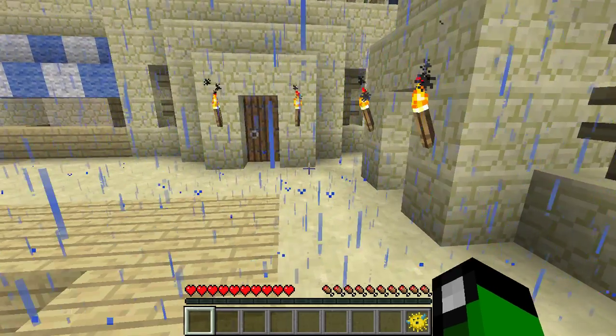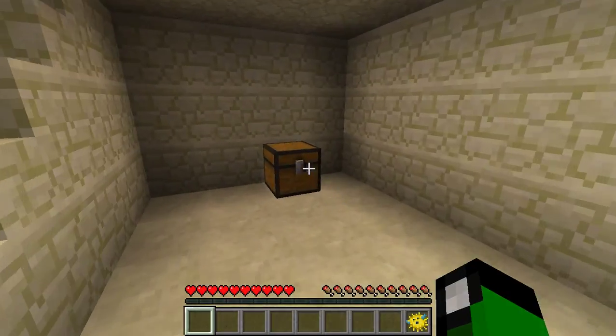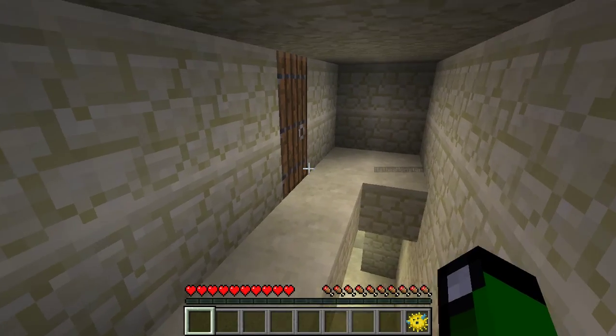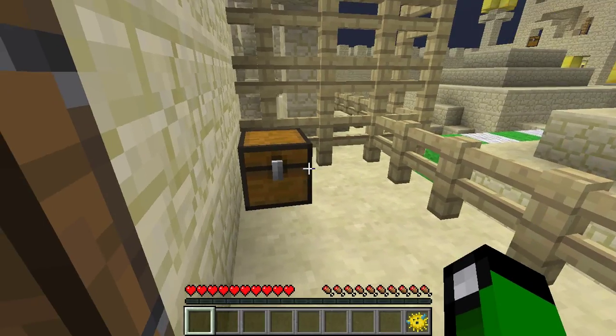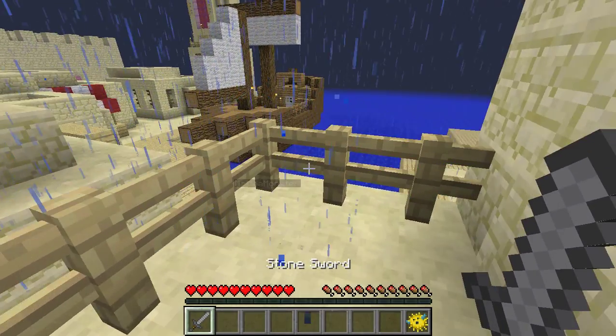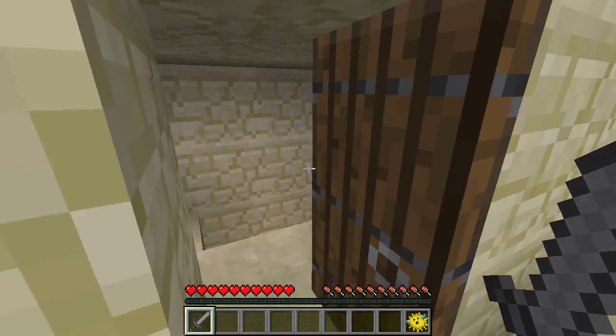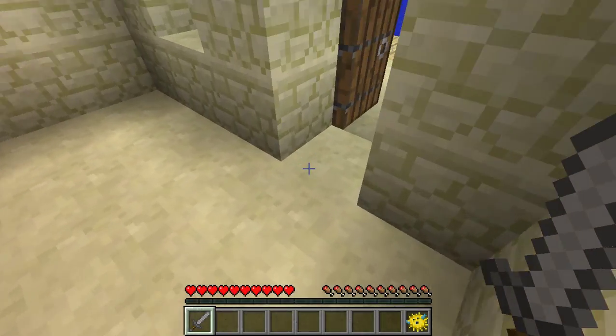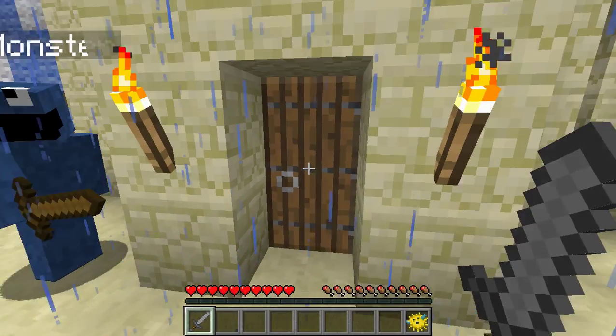I'm just going to look around for good loot, and then we can do stuff. I found a creeper. I found a creeper and a spider in one of the houses. Really? Oh good — a stone sword. Daddy, there's a creeper and a spider. Okay, I've got a stone sword. I can handle a spider and a creeper. It's in this building.